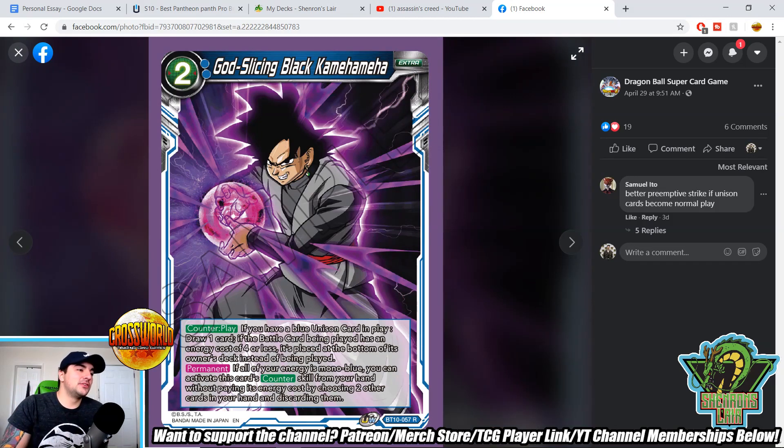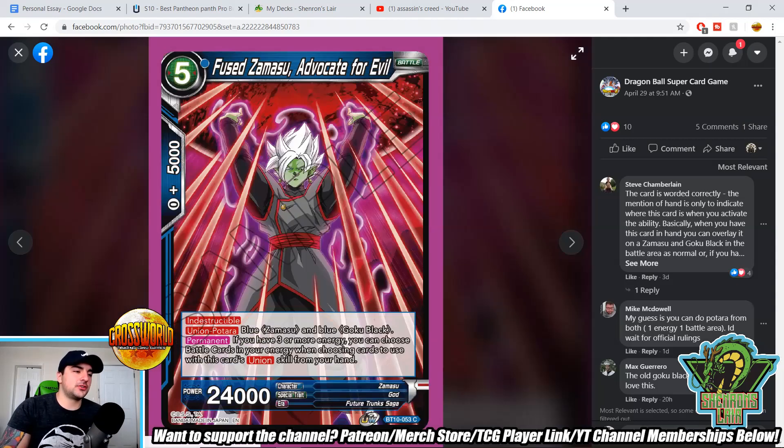This card might be overly busted — a two-drop, God Slicing Black Kamehameha counterplay. If you have a blue unison card in play, draw one. If the battle card being played has an energy cost of four or less, it's placed at the bottom of the deck instead of being played. Finally! This is what we've been talking about — blue needed a counterplay that returned to the deck, not the hand, because return to hand leaves you wide open. Permanent: if all your energy is mono-blue, you can activate this card's counter skill from your hand without paying its energy cost by discarding two other cards in your hand — a very fair cost. It's a good alternative to spending energy for tempo, but it costs card advantage. I like that a lot.